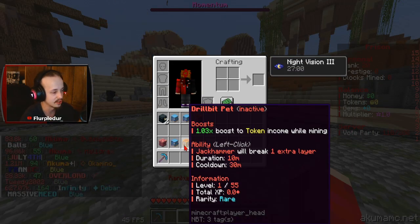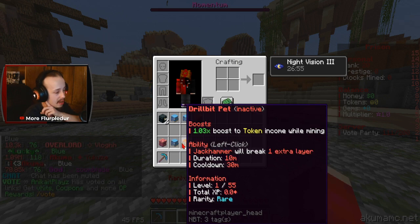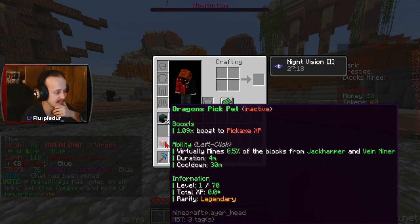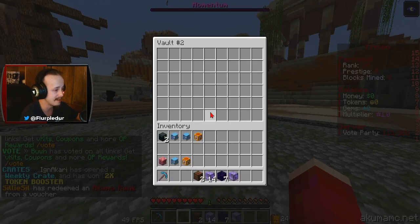We've got some decent pets here. This one boosts tokens. This one boosts tokens and rank progression, plus an added ability — I don't have jackhammer yet so that one's not very useful. This other one does boost pickaxe experience, so I think that makes it better than the others.